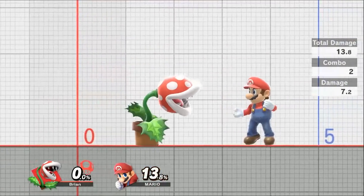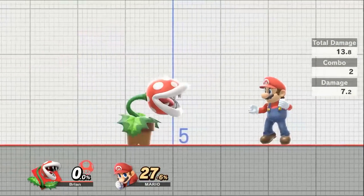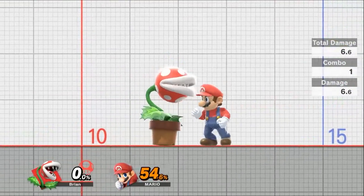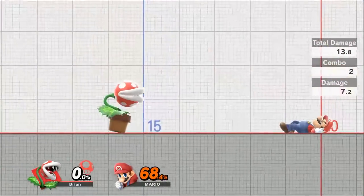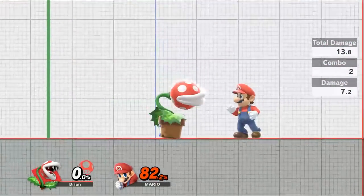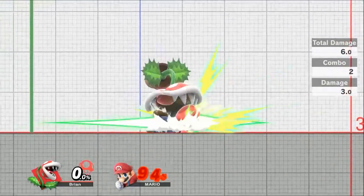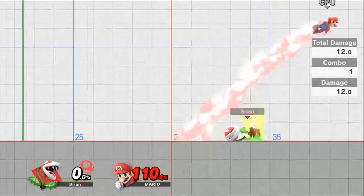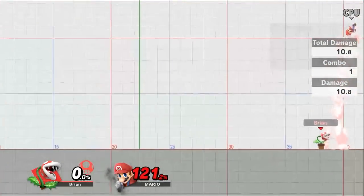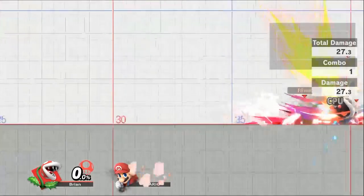Piranha Plant's side tilt is a push-and-pull two-hit combo. Press the button twice — the first hit does 6.6% and the second hit does 13.8% with launching power. You can press it once and follow up with a grab, a dash attack, or other combos to smash them out of the arena.